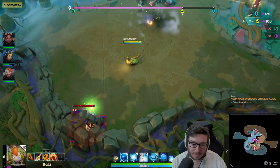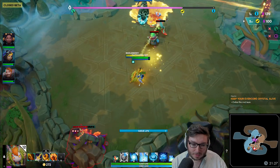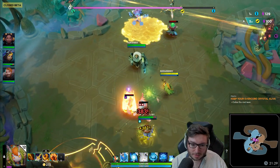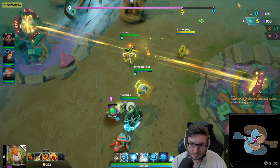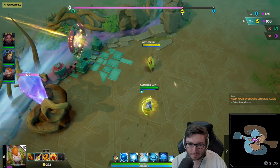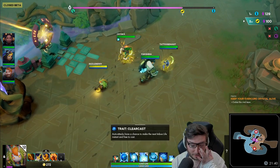We need to kill these nests as you can see. Beko does have mana, but Beko has absolutely no mana issues whatsoever - it's almost pointless that she has mana.